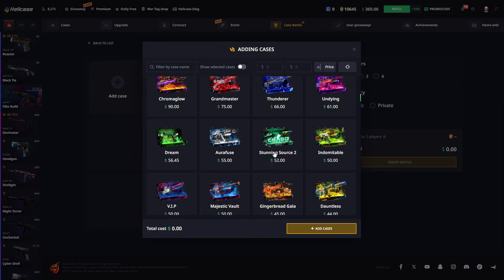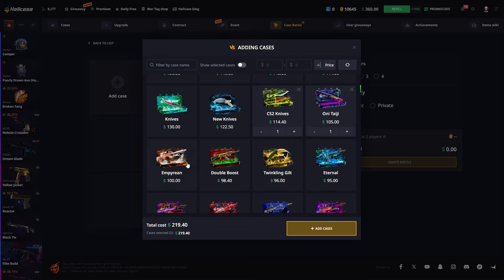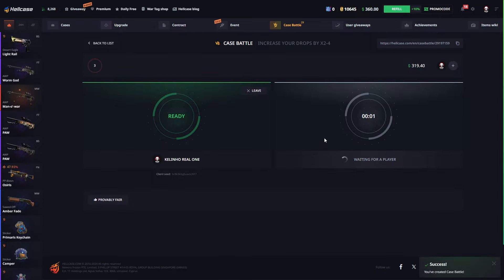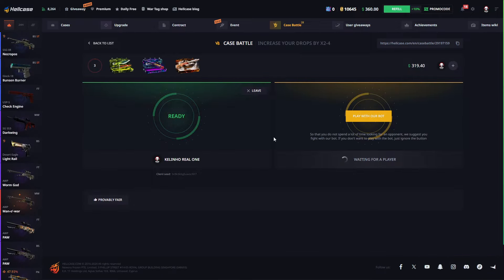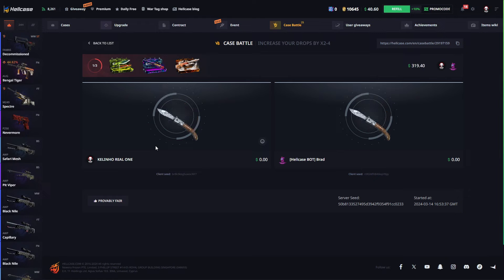Price better — yes. Nice, one tie, Empyrean. We have balance, not bad. Let's go — three cases. Can we double win back to back on Hellcase?